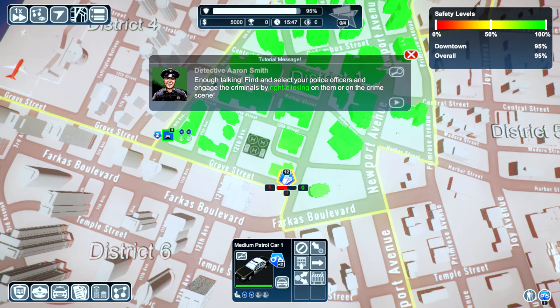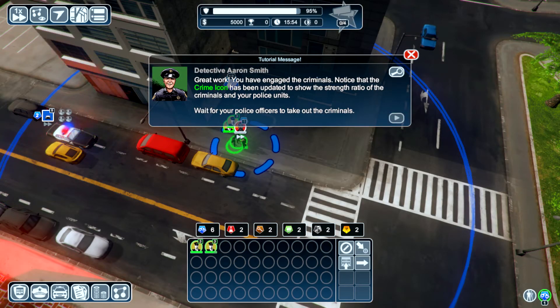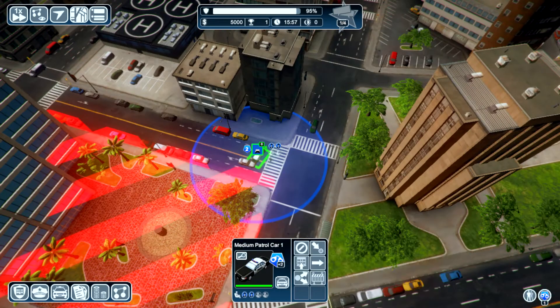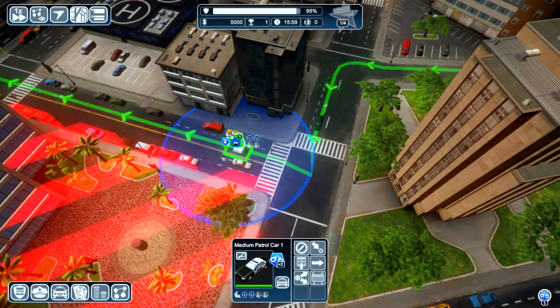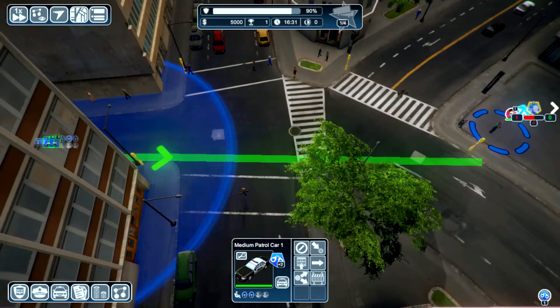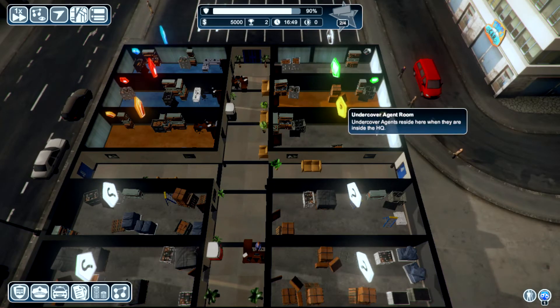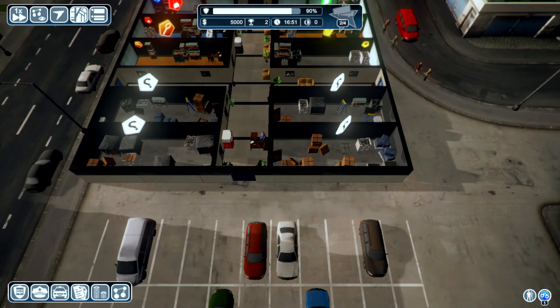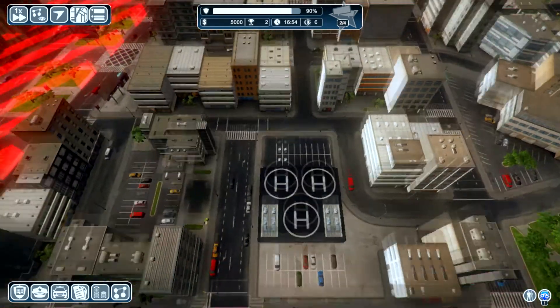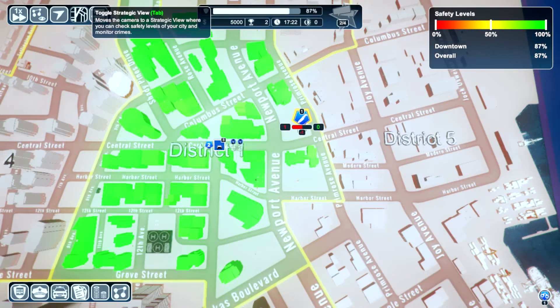Select your police officers and engage by right-clicking on them or on the crime scene. Moving to crime scene — brilliant! Let's get out of this view. Oh, we got a fight! I want you to go back on patrol, please. There we go — don't hit any cars on your way, or I will murder you. They're going to go and attack — yes!